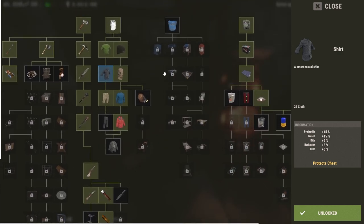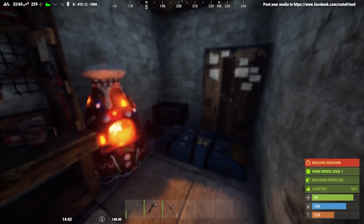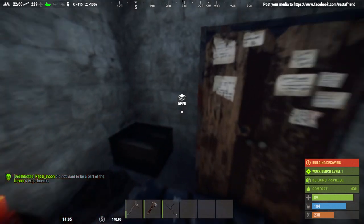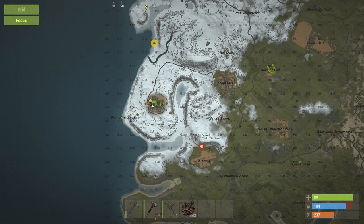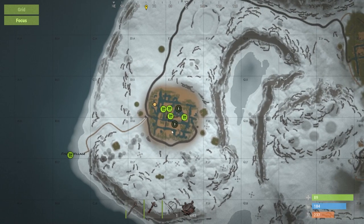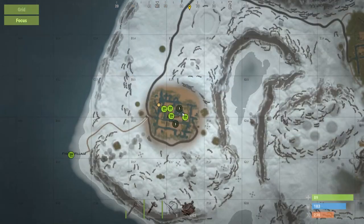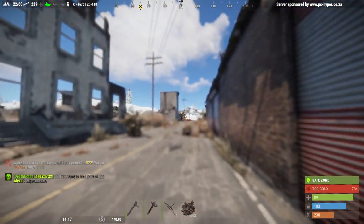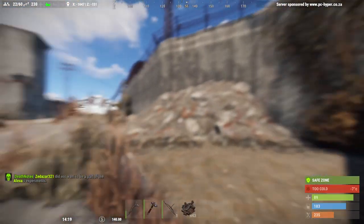From this point on, farm scrap, do monuments and monument puzzles, try to kill other players, and keep working toward better tools and blueprints. Alternatively, a good way to get high-end items without PvP is the outpost. It's usually a safe zone, and there are vendors where you can purchase armor, weapons, explosives, vehicle parts — pretty much everything you need, spending your scrap.